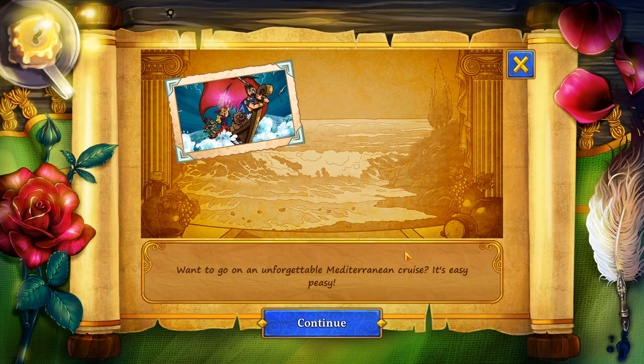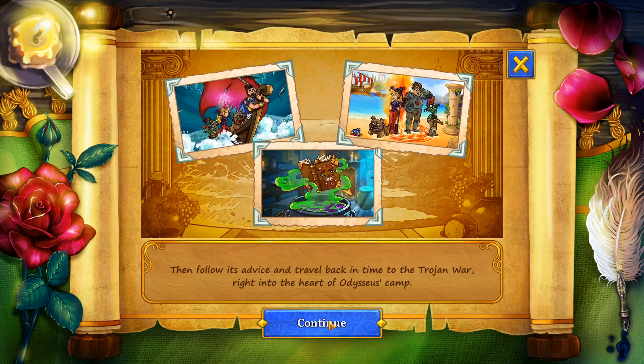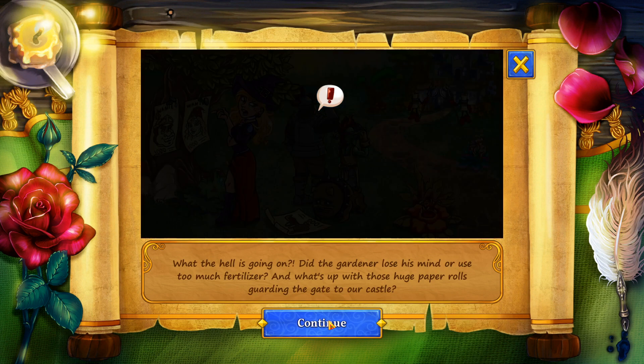Want to go on an unforgettable Mediterranean cruise? It's easy peasy. First, revive a spellbook by dropping it into a cauldron of experimental potion. Then follow its advice and travel back in time to the Trojan War, right into the heart of Odysseus's camp. And voila! Enjoy the cruise, but remember, there might be a surprise waiting for you upon your return home.